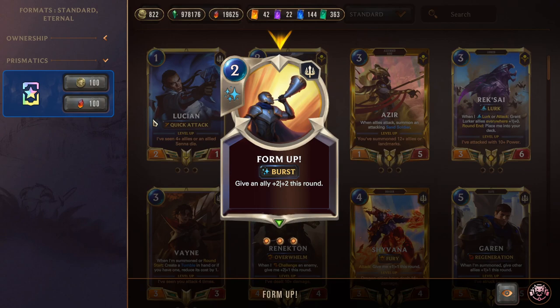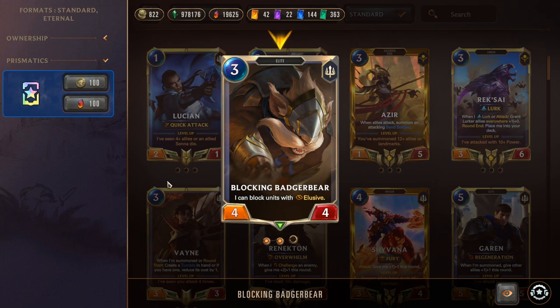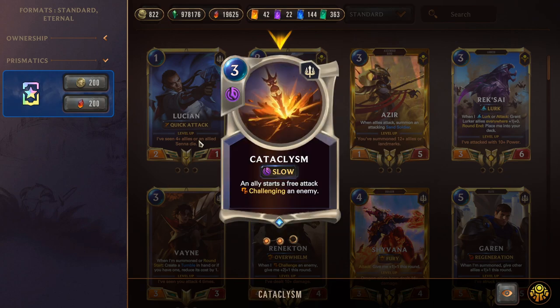Next we have Triple Form Up, a nice Demacia protection spell to deal with damage removal. That's Broadwing — again, not one but two keywords for Kaisa, helping her turbo level. Then we have Blocking Badger Bear, who doesn't have a keyword but is a very strong turn-three 4/4, really good at blocking elusive strategies. Two Cataclysm: this can be used as a win-con — if you have Overwhelm on Kaisa you can attack and then challenge an enemy to get the Overwhelm damage, like a pseudo-finisher.